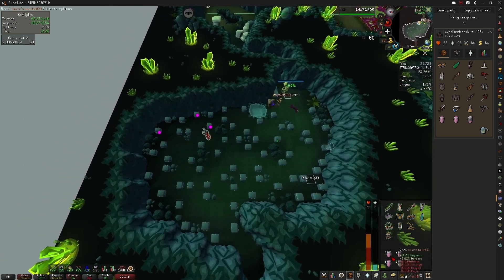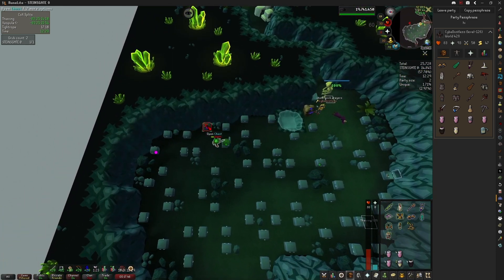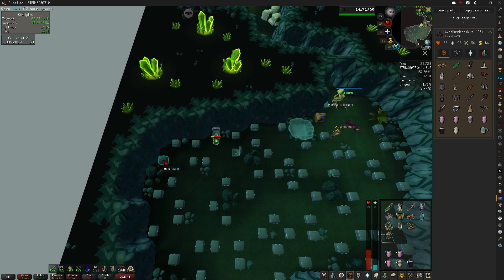Lockpicks as well as the thieving cape can speed this room up slightly, but it's up to you if you think bringing those are worth it.